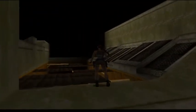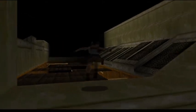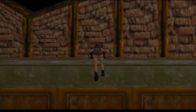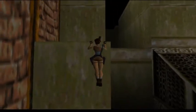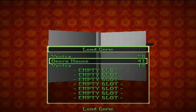Those tiles over there are going to break when I jump on them. So what I'm going to do is back up and then do a running jump. Keep running, press action, and grab that ledge. We're going to climb up this ledge. I'm going to save my game again because I don't want to do that again.